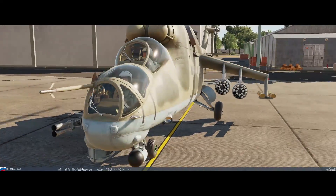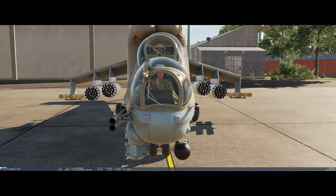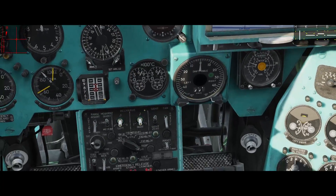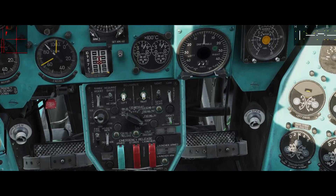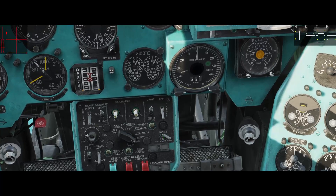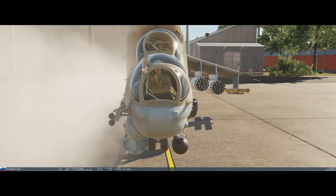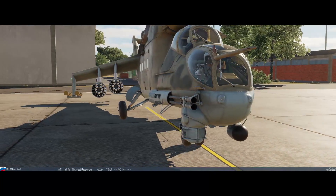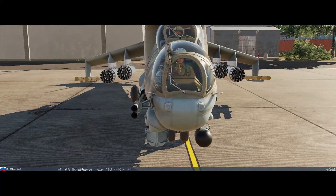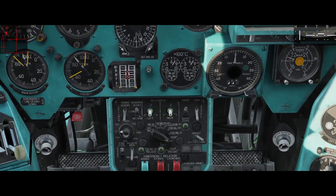So let's shoot them — smoke settles and you see we have four rockets that left every pod. You cannot select a single pod, but what you can do if you want to be even more conservative is choose the sides with the rocket side switch: right, both, or left. If we put it to right and squeeze the trigger, we have four missiles coming out of the right side.